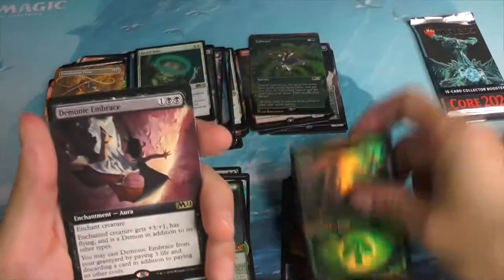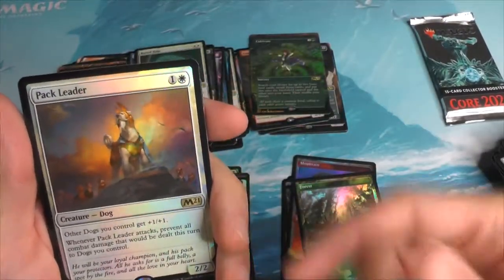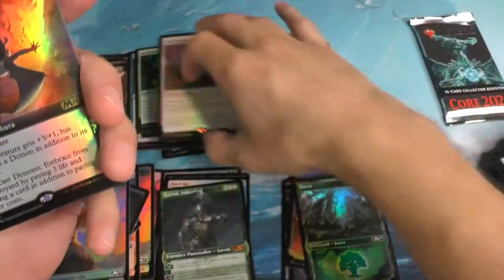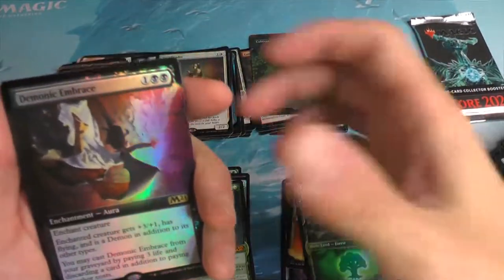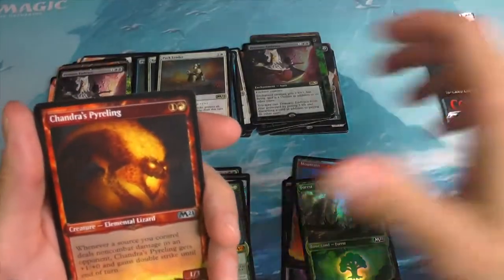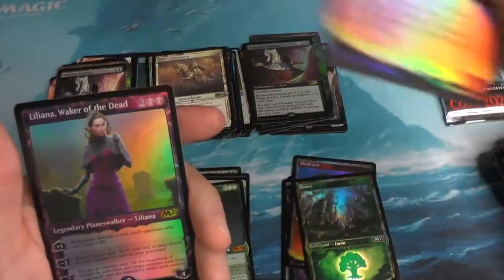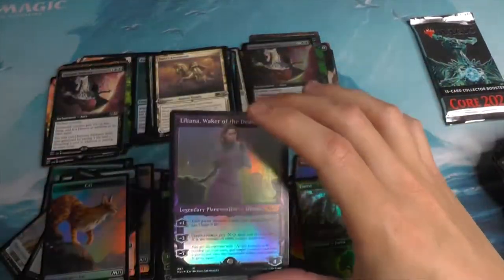Starting off with the Forest, moving into the Demonic Embrace. The Pack Leader — so many dogs in this set, I love it. And another Demonic Embrace, this time the box topper. Bowser's Lieutenant. Oh! Oh! Oh!